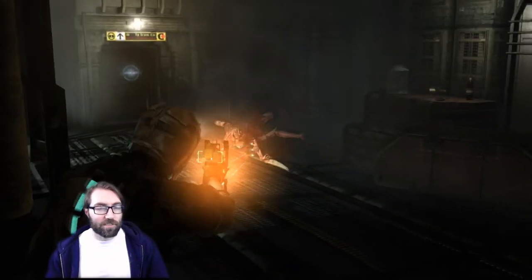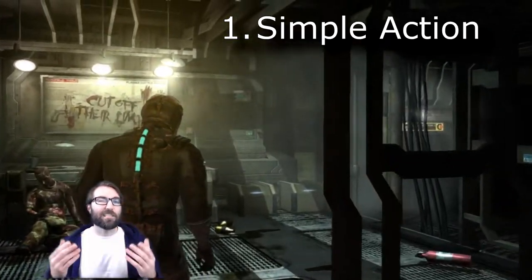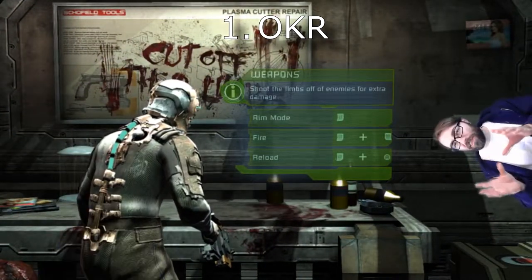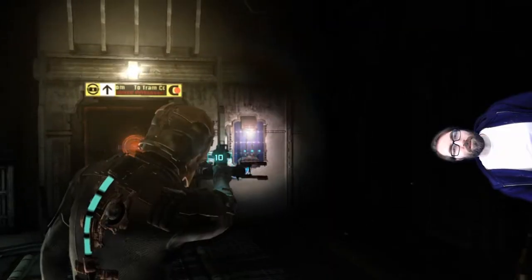Everything you need to start a habit is featured inside this quick small moment. Step one: choose a simple action to start, sometimes known as an OKR — basically an idea or thing where you either succeed or fail. 'Cut off their limbs' — very clear, very simple.